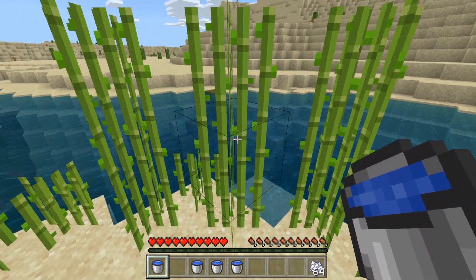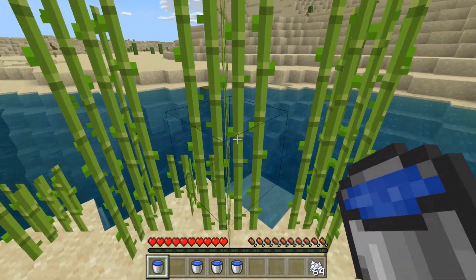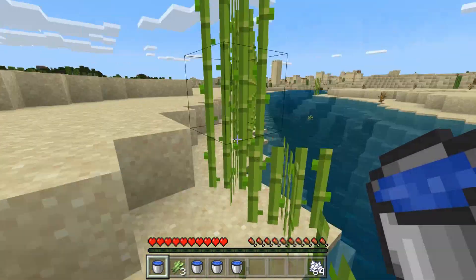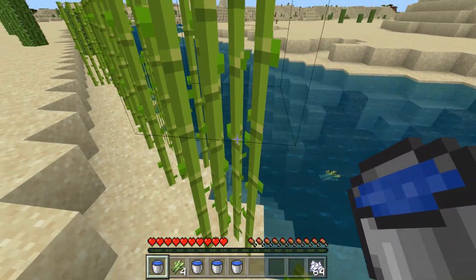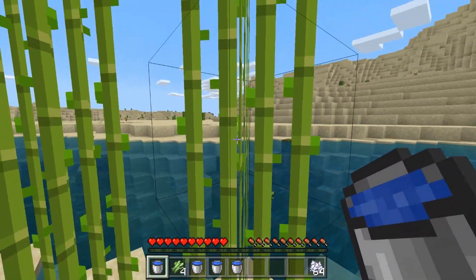You'll note that sugarcane will grow up to three blocks high. If you just harvest the top two blocks, then it will continue to grow. Sugarcane does not have seeds - you actually just plant the stalks.